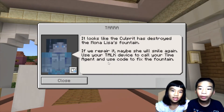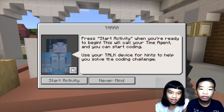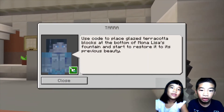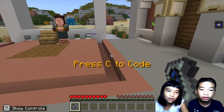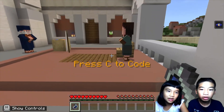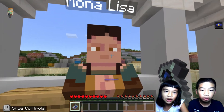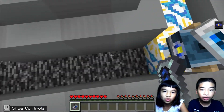It looks like the culprit has destroyed the Mona Lisa's fountain. If we repair it, maybe she will smile again. Use your talk device to call your time mission and use code to fix the fountain. So let's now find the fountain — which is right there. This is the famous painter, and this is an unhappy Mona Lisa. She looks neutral.